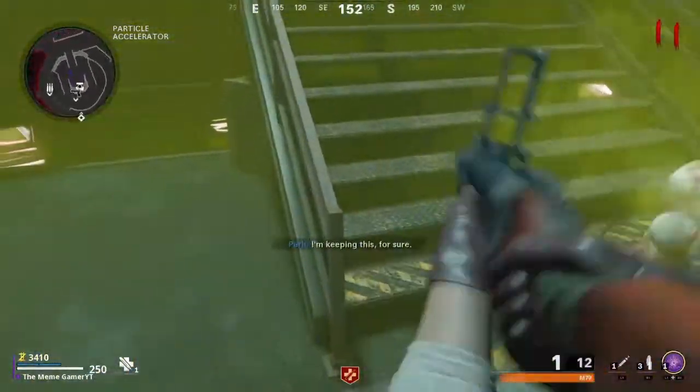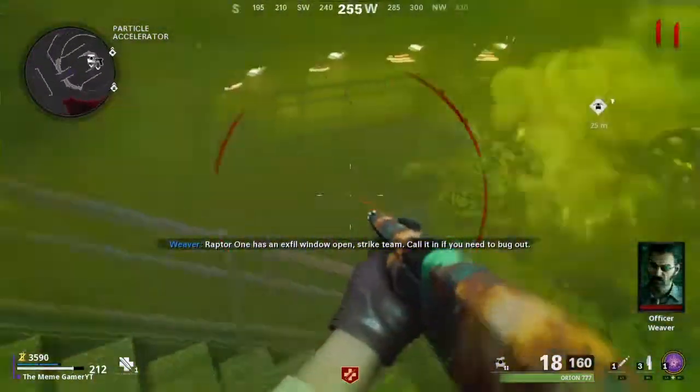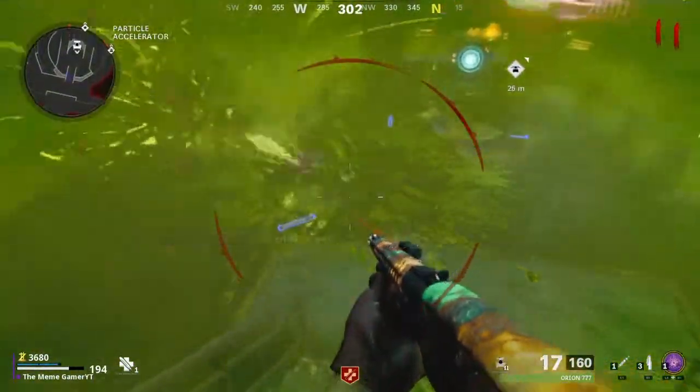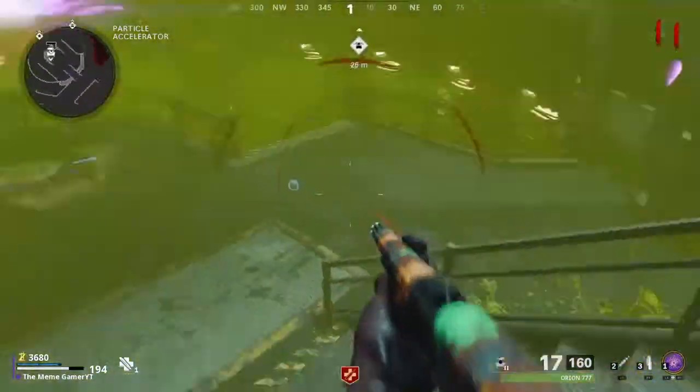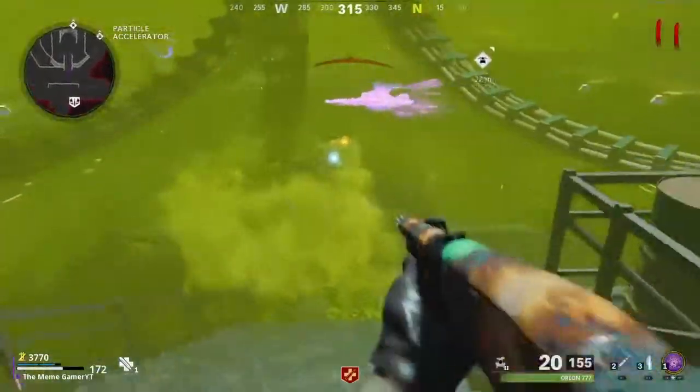Of course they get their freaking M79 — it's worthless. But you can possibly get a ray gun from that too. So it doesn't hurt to just keep doing that easter egg from time to time, because free parts, free jug, and free weapon — why the hell not?